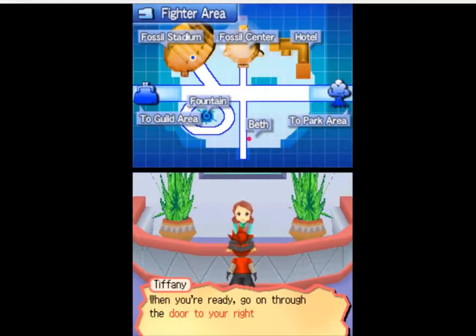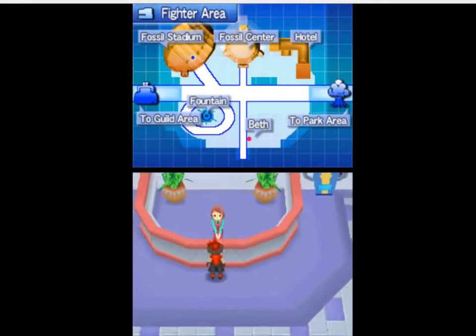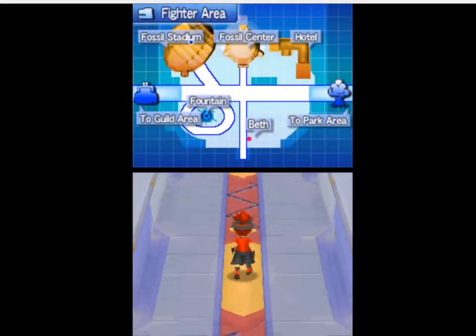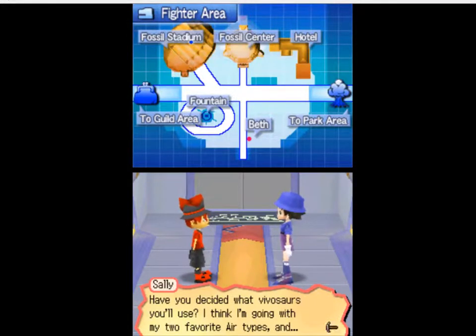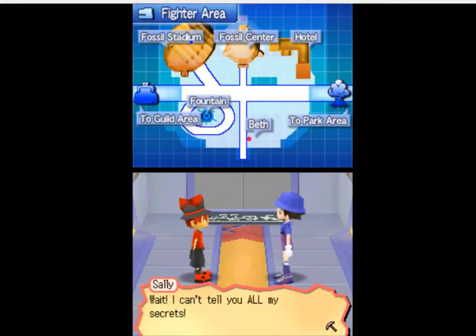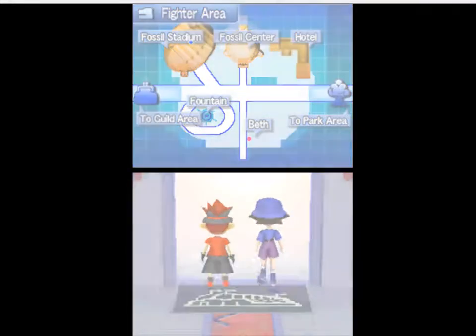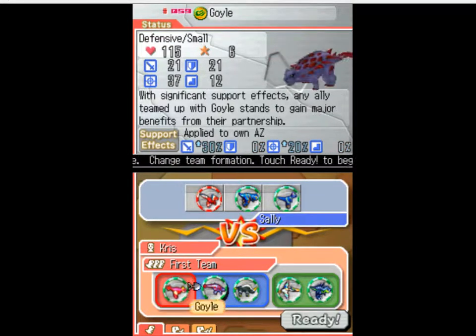Second preliminary battle. 'Have you decided what Vivisaurus you'll use?' 'I'm going to use my two favorite air types — wait, I can't tell you all my secrets!' She's going to be using air Vivisaurs, which means if I lose this I can come back. She also has a fire Vivisaur. We'll see how this fight goes and then depending, we can swap some stuff out.